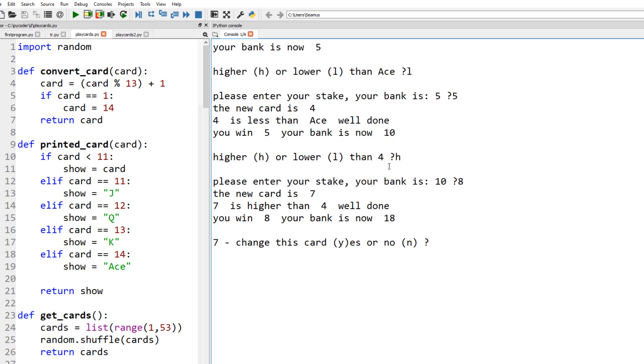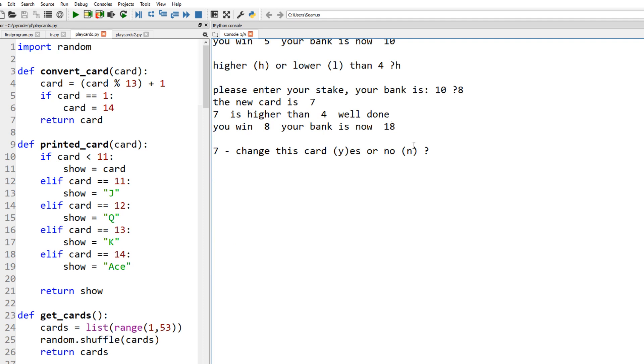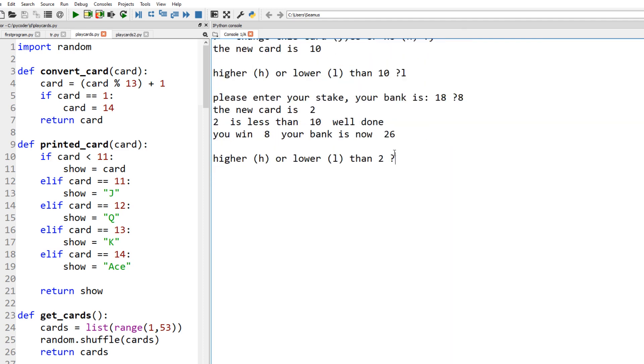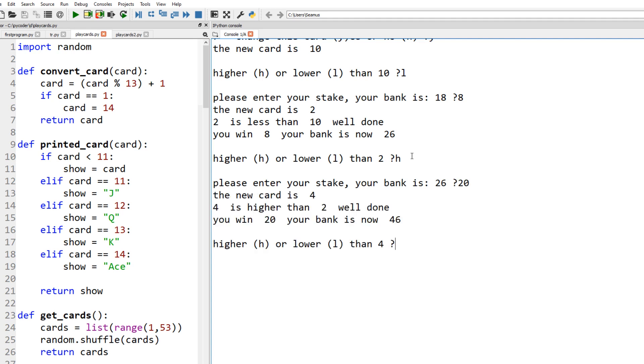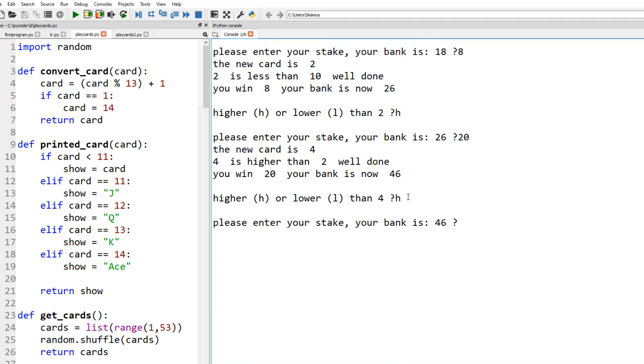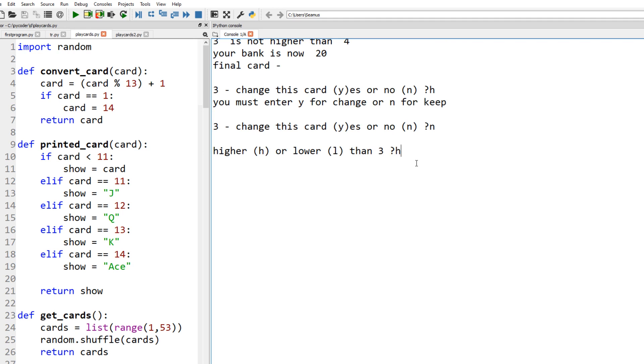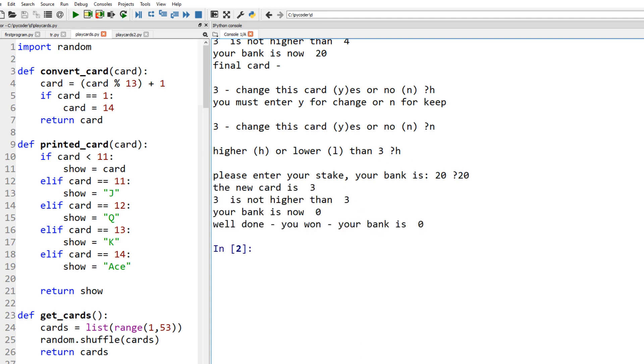Higher than a four — yes, well done. Our bank is now 18. Seven — change of card, yes. New card 10. Lower than a 10 — enter the stake: eight. Well done, now 26 in our bank. Higher on the two — higher, let's bet 20, that's a winner, so 46. Higher than a four — let's bet 26, okay now we've got 20 left in the bank. Keep a three, higher than a three — we might as well bet all 20. Oh no, it's another three, so our bank is zero. We lost everything on the last card.